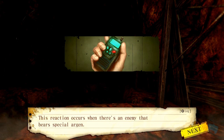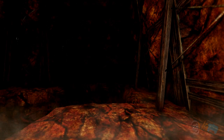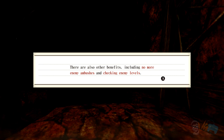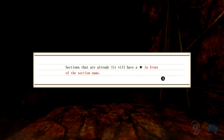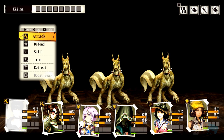There's an enemy that bears a special argon — if I defeat it, the argon in the section gets activated. Lights! To increase your field of vision, activate the lights by defeating special enemies. Other benefits — no more ambushes, and you can check levels. There's a star in the already lit section on the map. I like that mechanic — you search for the unlock to see enemy stats.